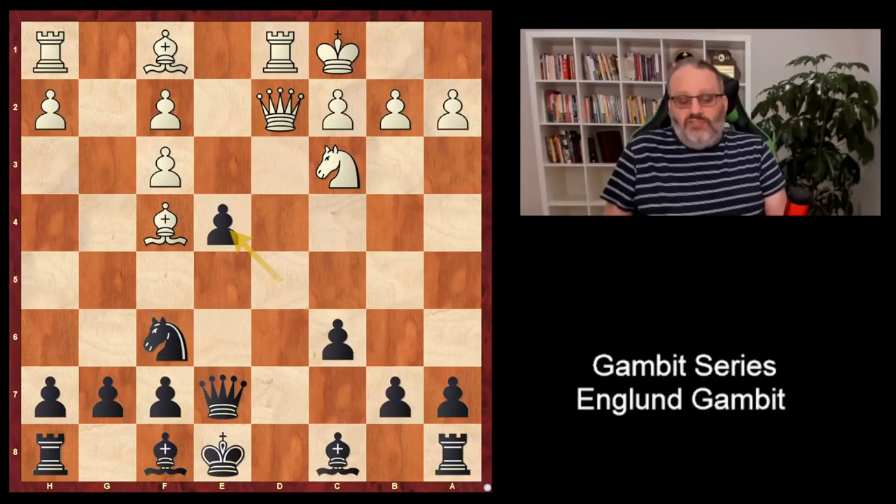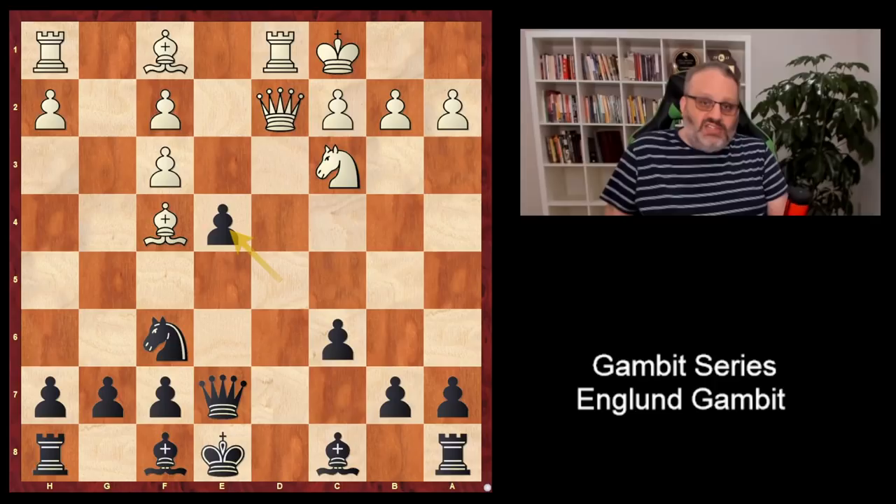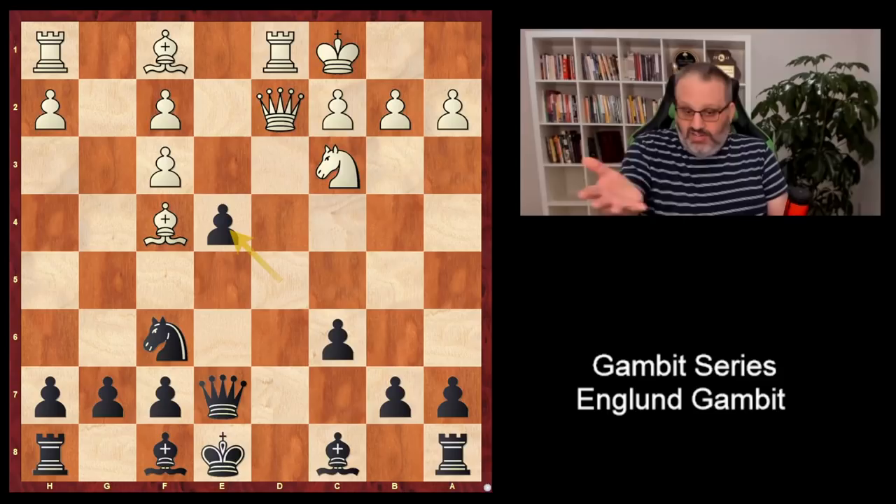So E4 takes, and here white has more than one move. In fact, the engine doesn't like just taking back on E4. The engine wants to play Rook G1 or some other crazy kind of move. The engine likes white here, but this is a very tricky position where white sacrificed a pawn and has a bad pawn structure, and black has to get his king safe. The engine likes white, but you could play either side of this and see who you like.